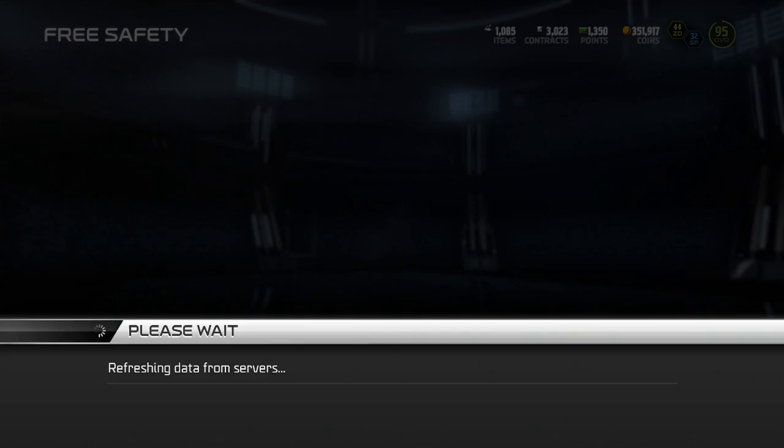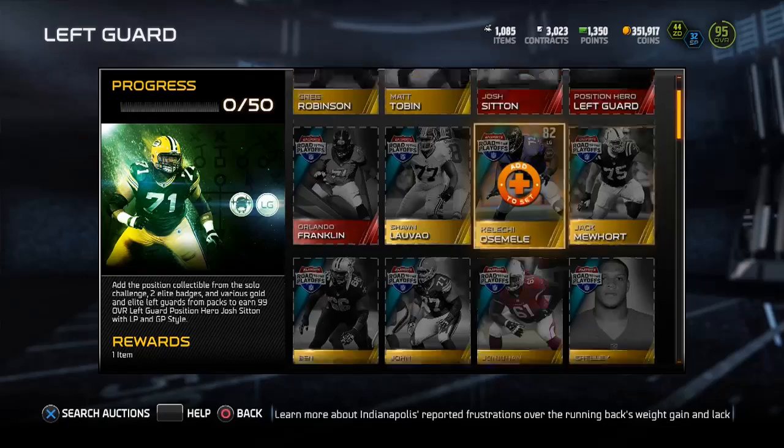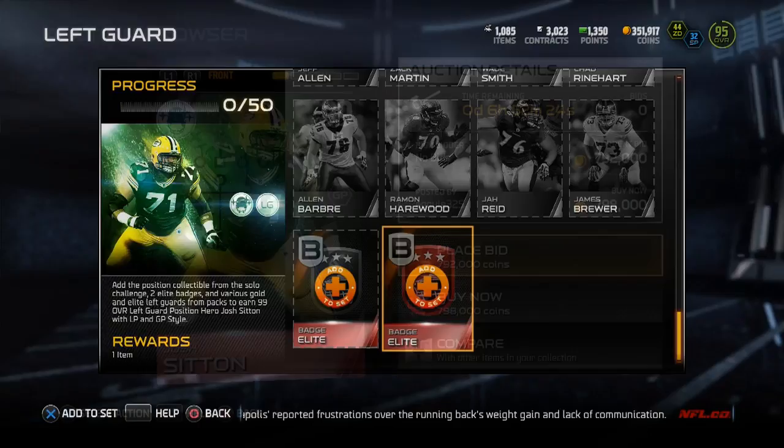For the left guard — the Josh Sinton collection — there's Gold Outsiders, Elite Outsiders, the collectible, Road to Playoff Golds and Elites, Base Golds and Elites, and there are a couple silvers in this one, plus two Elite badges.